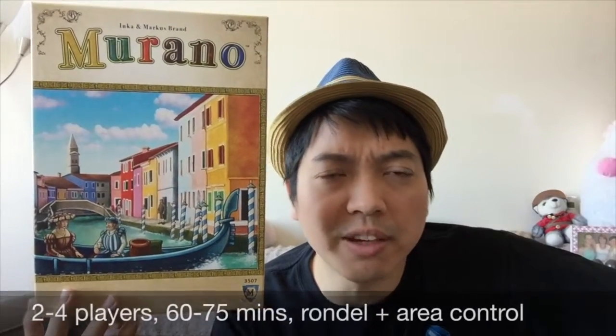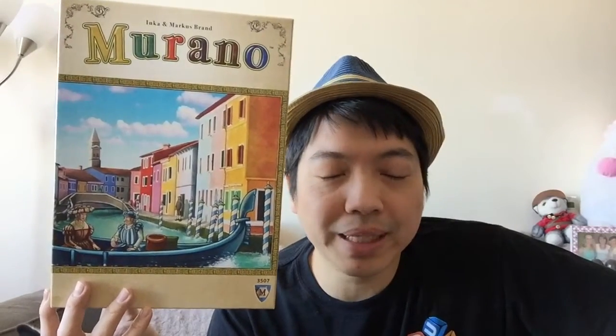Murano is a 2-4 player game by Mayfair Games and it was published in 2014. This is by the dynamic designer duo of Inker and Marcus Brand who also brought you many other games, including some of my favourites like Village and the Village series and My Village as well. This is a 2-4 player game, plays about 60-75 minutes, and it's an action selection rondel with a bit of area control but mostly end game scoring as well.